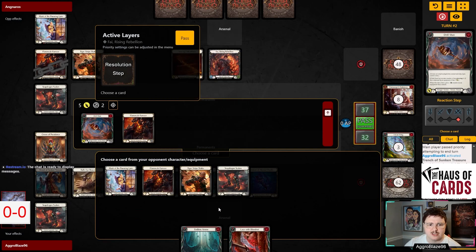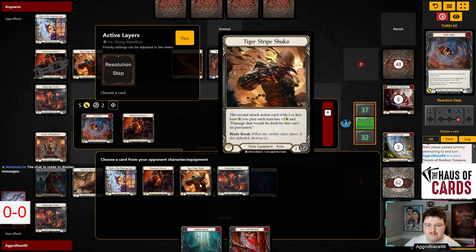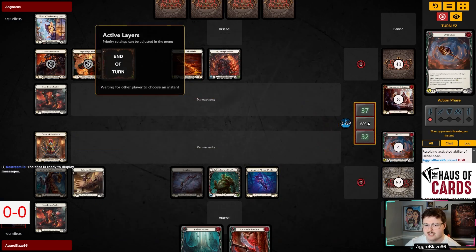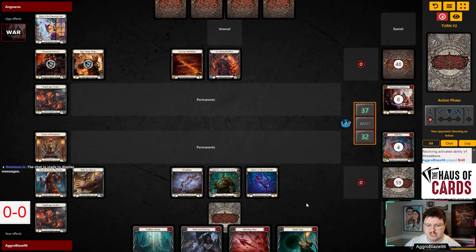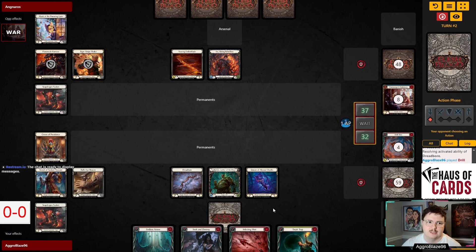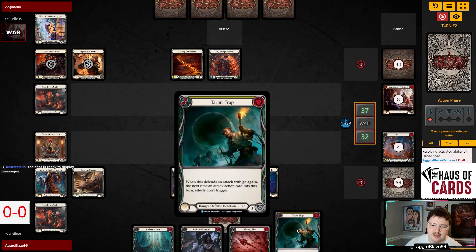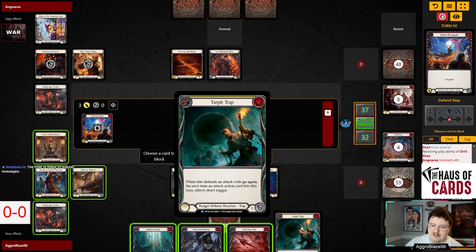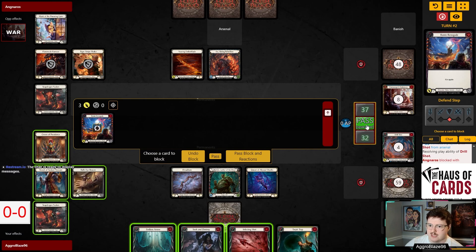We can give a counter to the Shuko here, or we can kill the Furnace. I think I'm better off giving a counter to the Shuko. Break points are pretty relevant here — I look at using break points pretty regularly. I think we're just going to give a counter to the Shuko and take the two extra points of value. Then we'll arsenal the Lace with Blood Rot. Tar Pit Trap looking real good here — being able to stop an on-hit effect and deal damage to them is so good.